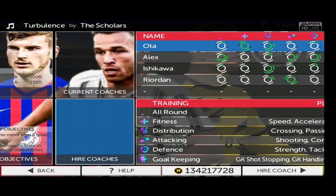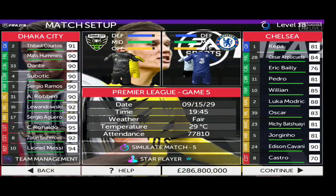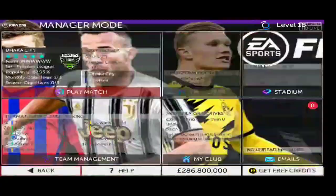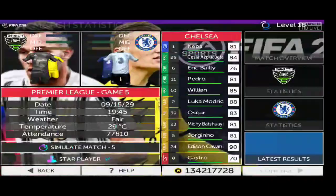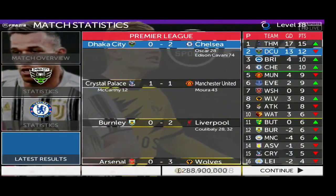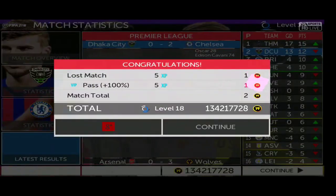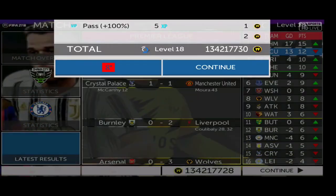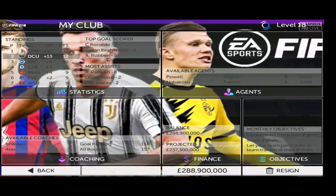What I'm gonna do is skip a match — playing one match will advance one week. I'm gonna simulate the match. I lose to Chelsea 2-0, I don't care. I click Continue, then go to My Club once again.